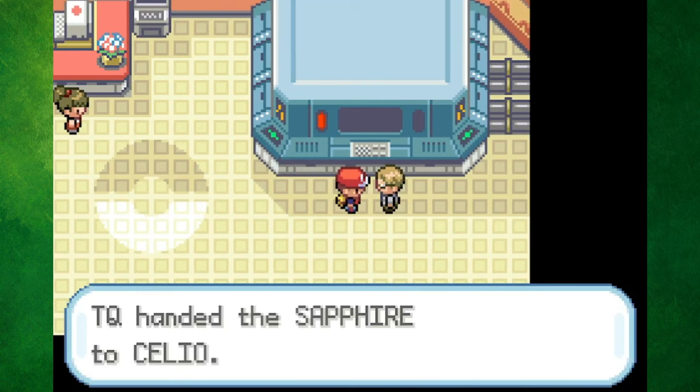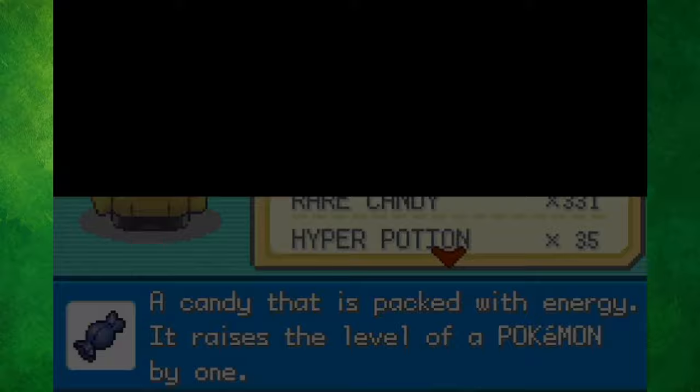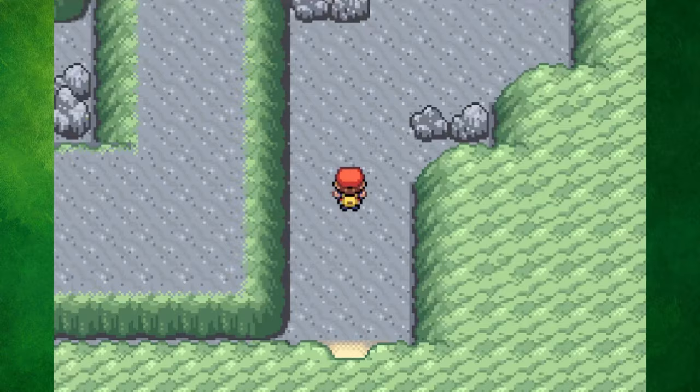It was time to get back on track by giving the Sapphire to Cellio. With both of the gemstones in place, he was able to link the networking system with Lanette's system over in the Hoenn region. Now that the main story of the post-game was over, there were only two more things left for me to do. One of those was to catch the legendary beast Entei. What's cool about this roaming legendary Pokemon is that it will vary depending on which starter you chose — if you began with Squirtle, you'll encounter Raikou; by choosing Charmander, you would see Suicune; and by selecting Bulbasaur, you'll find Entei.